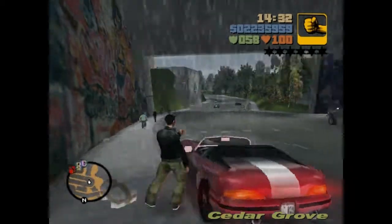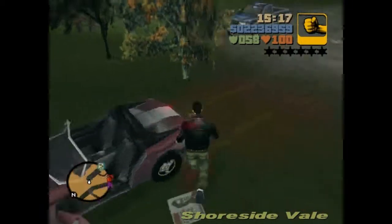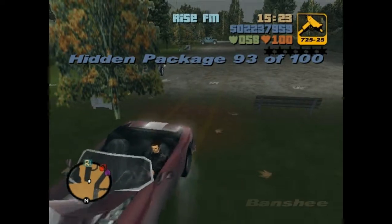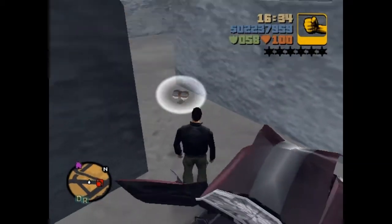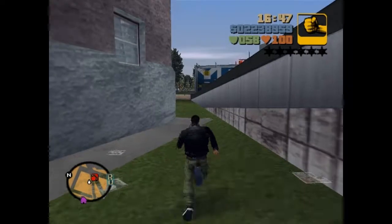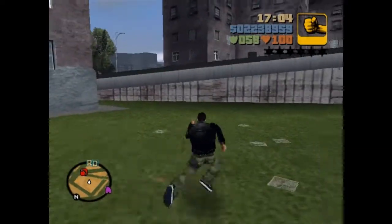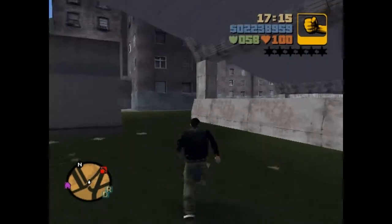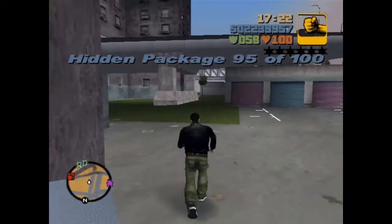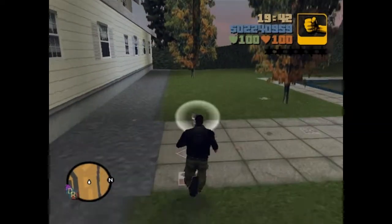There it is. Jump that up. 92. Bam! 93. We're so close, guys. There's one, there's one, it's gotta be somewhere around here. Why isn't it here, it's supposed to be here. Oh — okay, behind this van. Bam, right here. Yes, there we go.